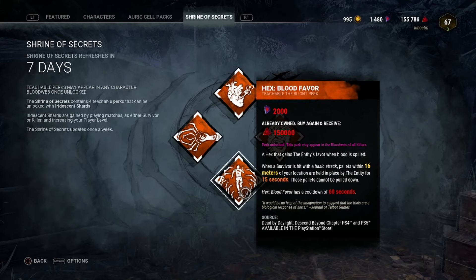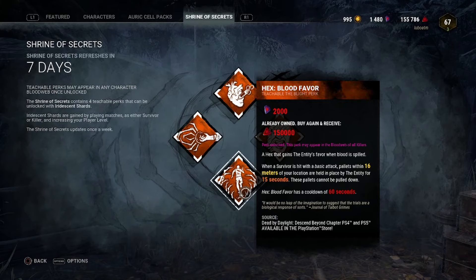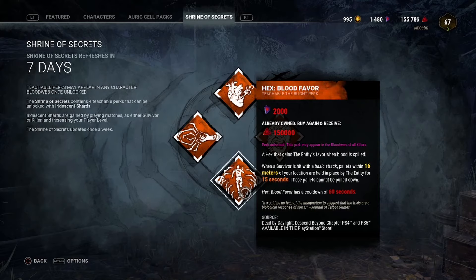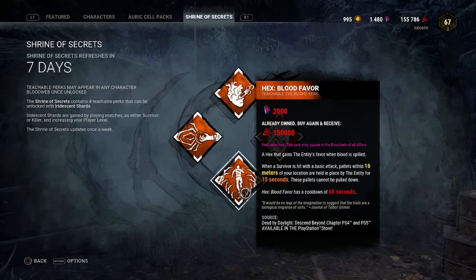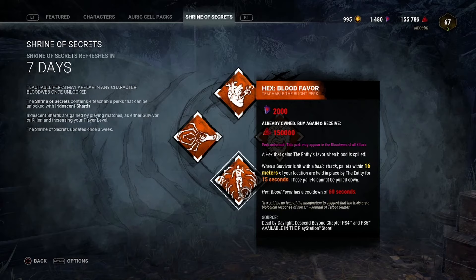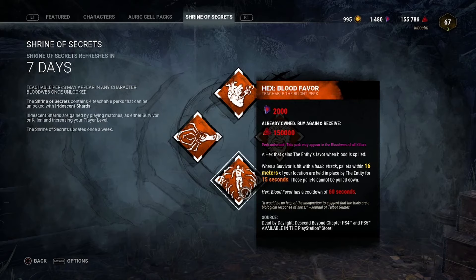Now what Blood Favor will do: the pallet-blocking effect triggers off basic and special attacks. So killers like Huntress and Nemesis who primarily use special attacks to get downs can now get value out of this perk. The cooldown has also been completely removed, so you could basic attack somebody nearby, blocking all pallets around you, and then immediately hit someone far away with a hatchet for the same outcome — unlimited triggers. On top of that, they've doubled the radius from 16 meters to 32 meters.